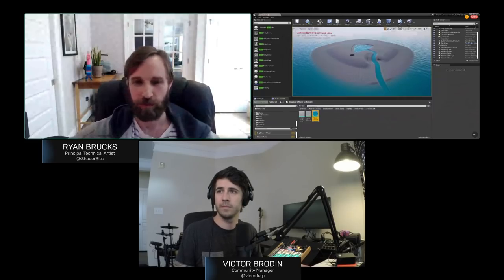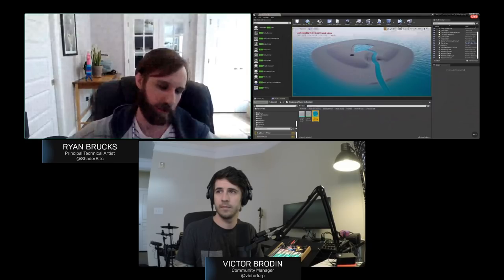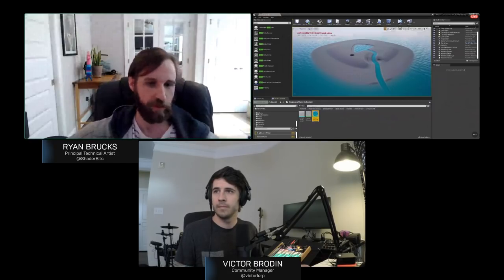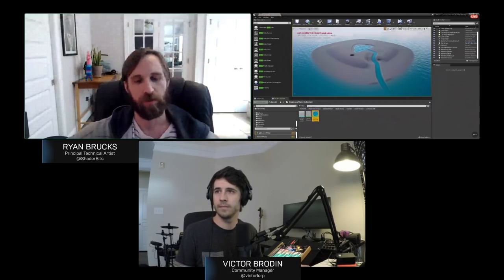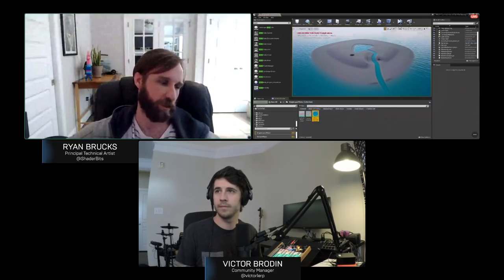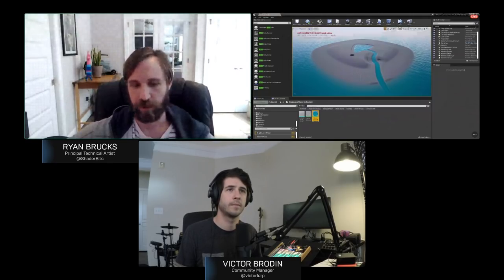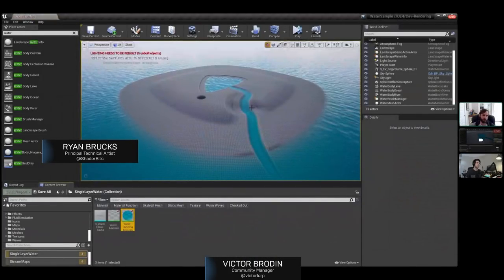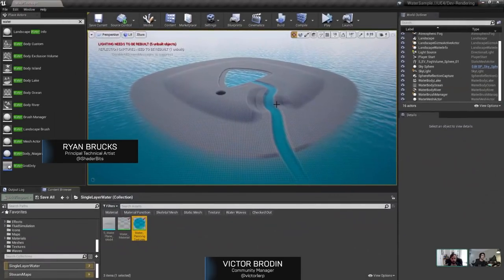It took a little bit longer than initially planned because we had to maintain backwards compatibility while adding new things. It's not actually accessible just yet — it's a plug-in in the restricted part of the depot — but it will be available in the 4.26 preview stream, probably still a couple months out. I'm going to jump into the editor, starting with simple test map examples, and then we'll build up to a scene that's more indicative of what you can do with actual art and materials.